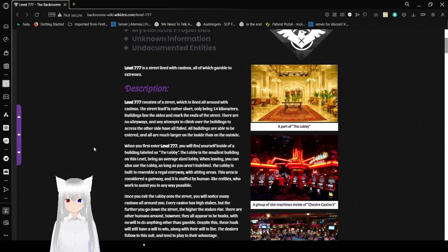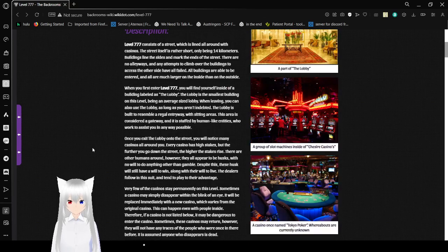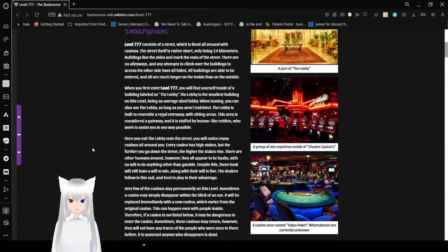When you first enter level 777, you will find yourself inside of a building labeled as the lobby. The lobby is the smallest building on this level, being an average-sized lobby. When leaving, you can also use the lobby as long as you aren't indebted. The lobby is built to resemble a regal entryway with sitting areas. This area is considered a gateway, and it is staffed by human-like entities who work to assist you in any way possible.